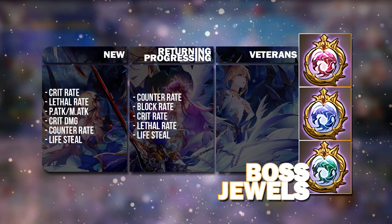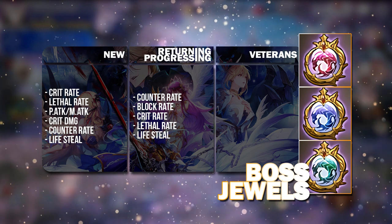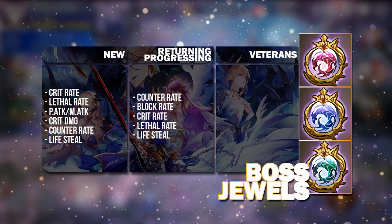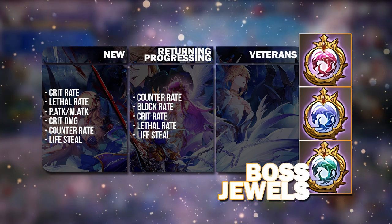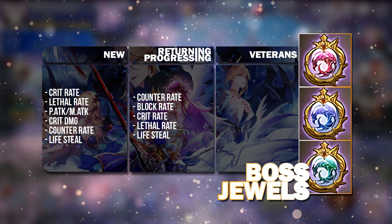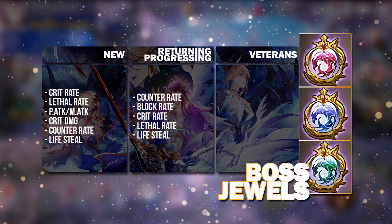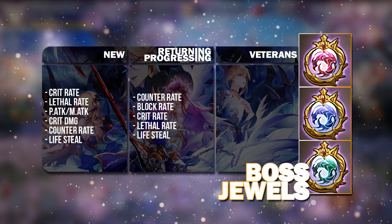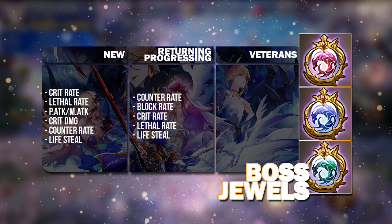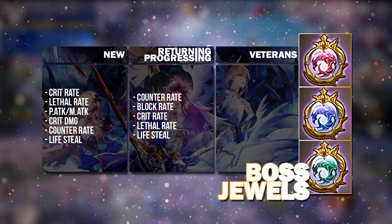For returning and progressing players, these jewels could still be used on some heroes, especially for PvE where you probably want more block rate or counter rate for certain heroes. Crit and Lethal Raid may be less so, but you can still give them to certain heroes in your arena if you do not have the Dark Knight version of the Crit and Lethal combined substat.